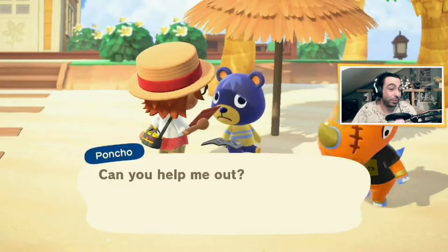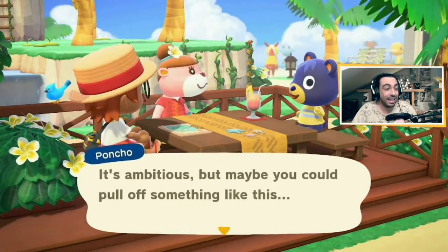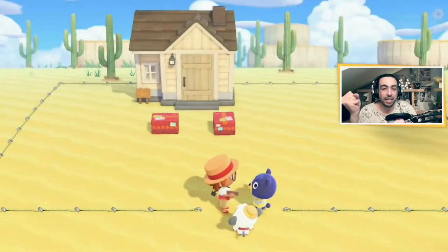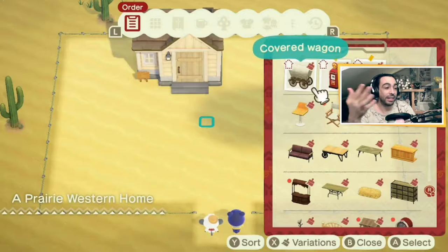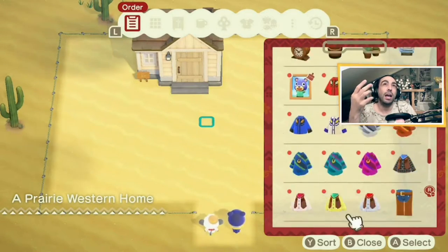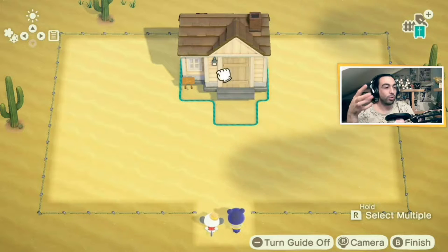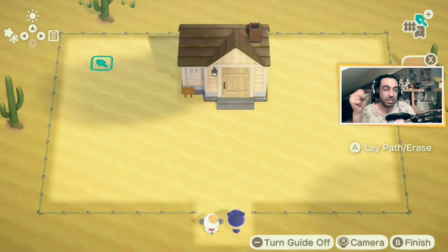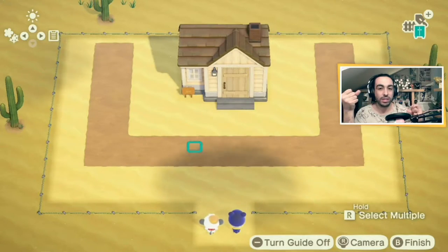We found Poncho on the beach — of course they are always on the beach when you play Animal Crossing Happy Home Paradise — and he wanted this western vibe feeling in his dream home, and I loved the idea. I never did something in this kind of setting, and my approach to this design was a lot of being a movie set, so not representing some kind of fantasy or reality.